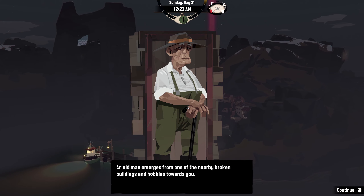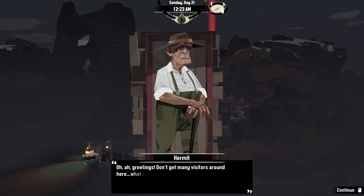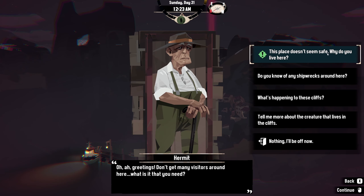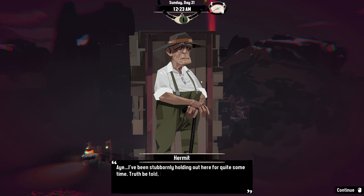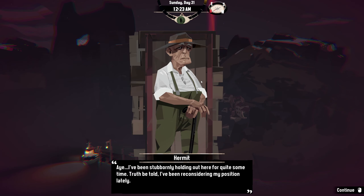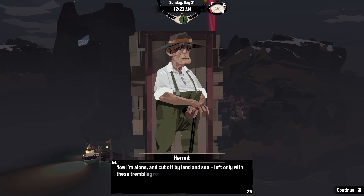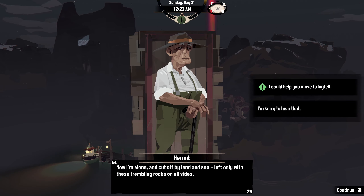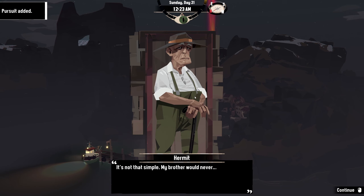An old man emerges from one of the nearby broken buildings and hobbles towards you. 'Greetings! Don't get many visitors around here. What is it that you need?' This place doesn't seem safe — why do you live here? 'I've been stubbornly holding out here for quite some time. Truth be told, I've been reconsidering my position lately.' 'I could help you move to Ingfell.' 'It's not that simple.'